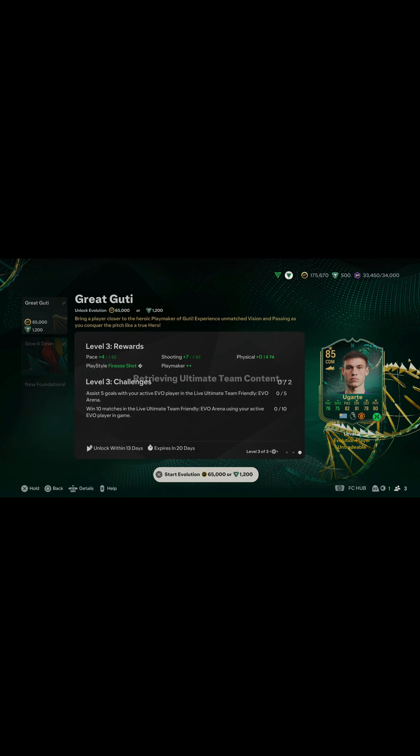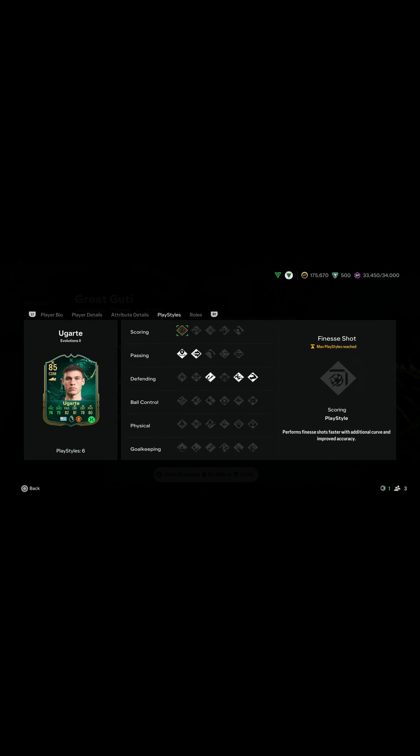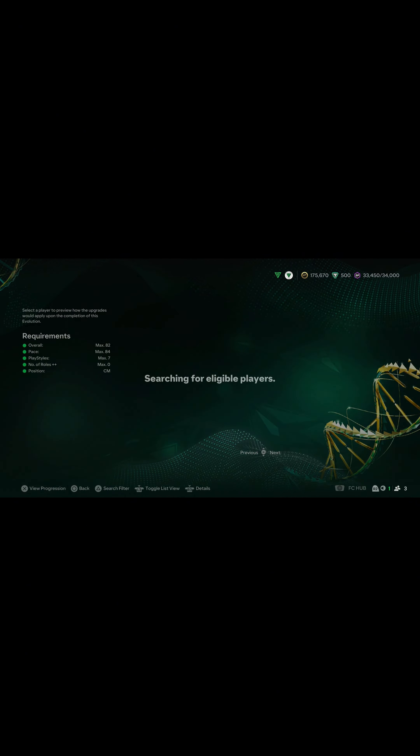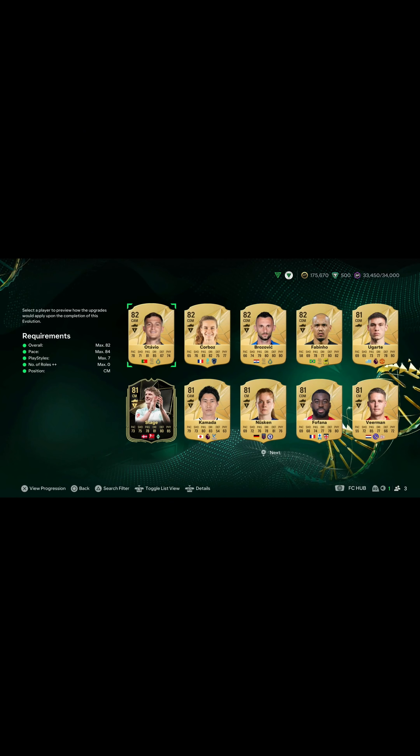We also have Manuel Agate, who gets a nice big boost — sadly no defensive boost — but looks quite decent for an 85-rated card. Those are the best two options. I'm not going to decide alone — get down in the comments and let me know: Agate or Kobe, who do we put into the Grooty evo? It's going to be free of charge; I'll add the FC points and we'll pay to get him unlocked.